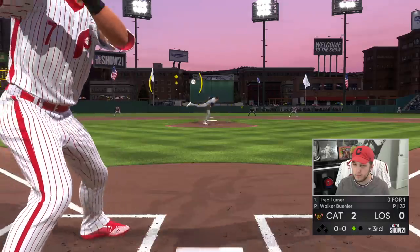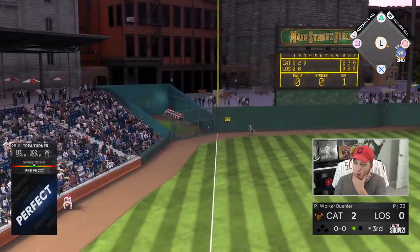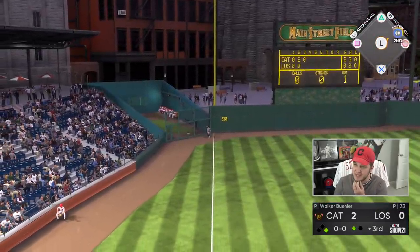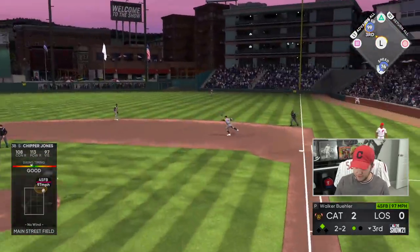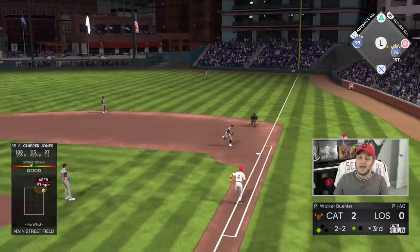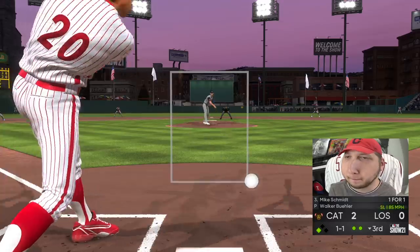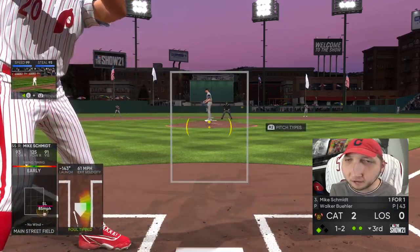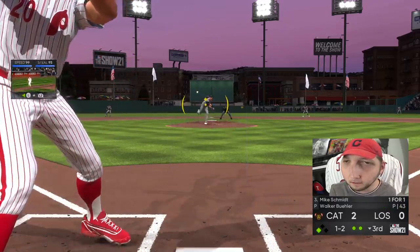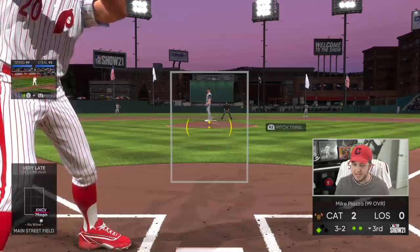Oh, Trey Turner — that is going to be a one-out double. Hopefully Kyle Schwarber does have a decent arm. That will not find a hole, so it is going to be up to Mike Schmidt to get this running. I don't even know how I was able to hit that — I thought I did a check swing. Come on, Mike. No, I cannot believe that the game gave me that.